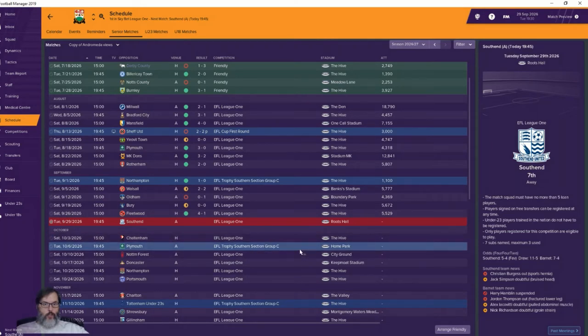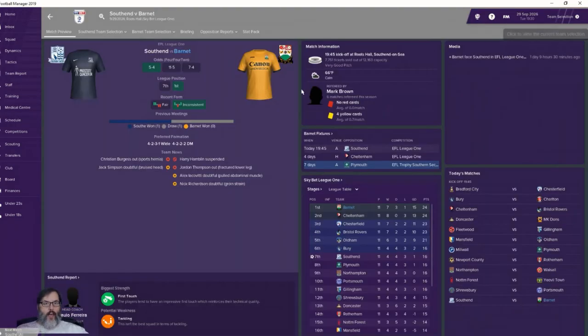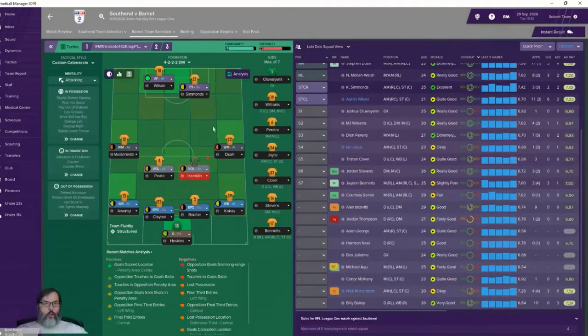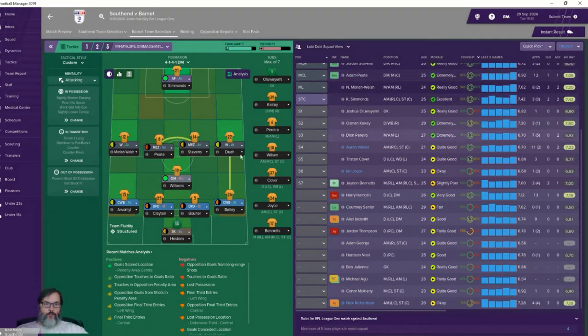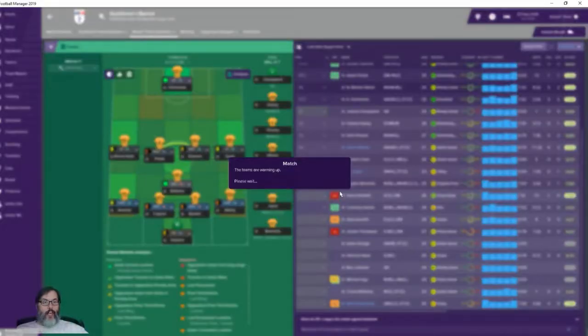Today we're back for Southend and Cheltenham, and then we'll go into the group stage with Plymouth. We are slight underdogs on the road. Hoskins is who I want in there, Simmons in cover, Wilson off the bench. Harry Hamblin's on suspension for yellow cards, Jordan Thompson is injured, Aya Kavecki is injured but coming back within a couple of weeks, and Nick Richardson is also injured but returns to full training tomorrow.